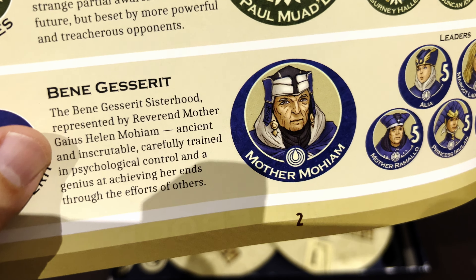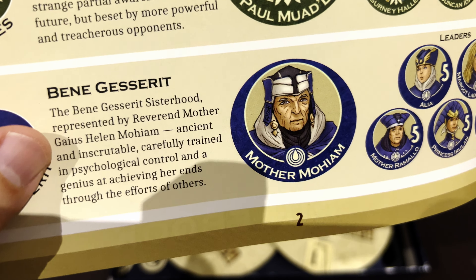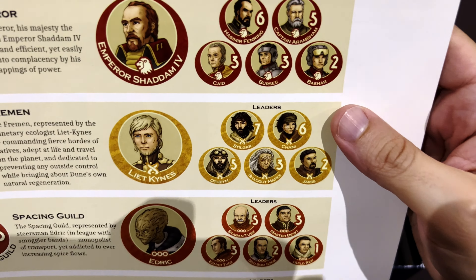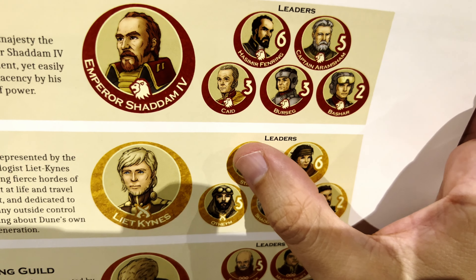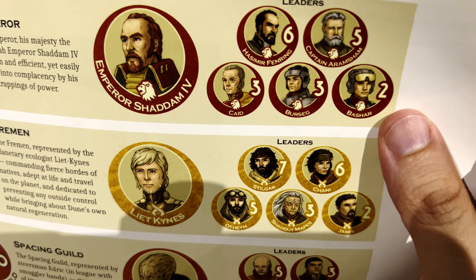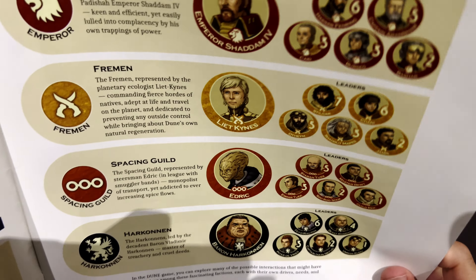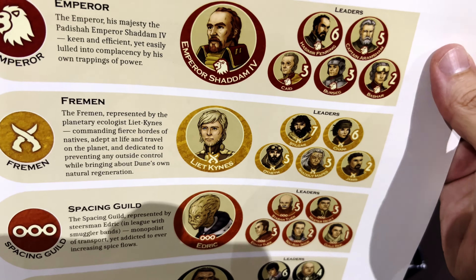Then the Emperor: Shaddam the Fourth, bringing also Count Hasimir Fenring, Captain Aramsham, and some characters like Bursag Bashar — Bashar is a military title so not a real character name. There aren't many Imperial characters in this timeline, so they had to come up with some.